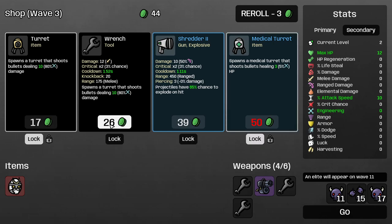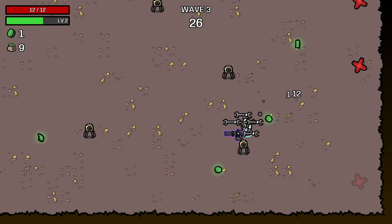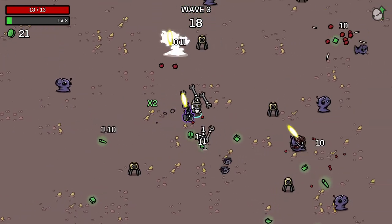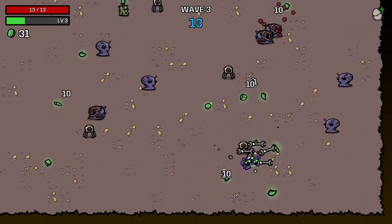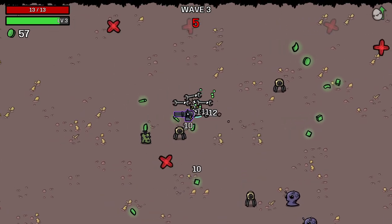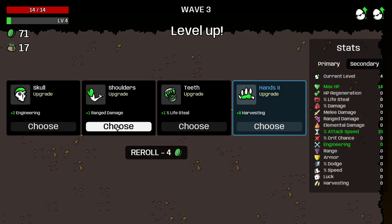That's huge — let's pick this and this and just go. You'll love to see the healing turret. I love the healing turret. What's really cool: the clock will change to blue — that's when you know you've got a bunch of engineering. It also pops up next to your character sometimes. Need a lot of range damage; that's all we're stacking — range damage.